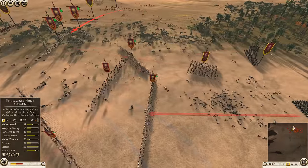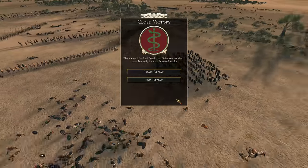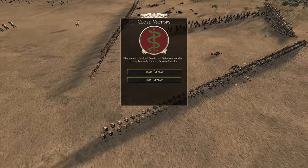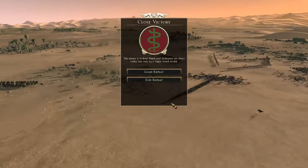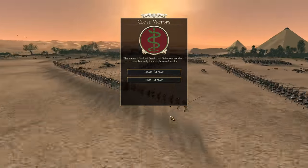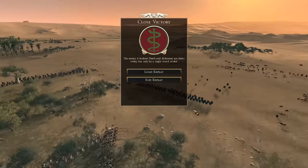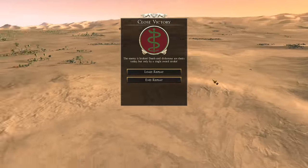The dam breaks, my units are free, and his Agrianians find themselves in a really bad position. I charge in with free cavalry. This whole defensive perimeter he created is falling apart, and my opponent concedes knowing I have complete superiority around the entire flank. He probably could have held on — these are really thin levy pikes — but with his general dead and his skirmishers caught out, these troops would have routed rather quickly.